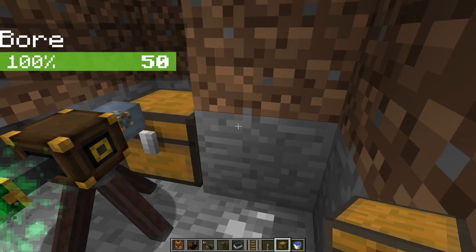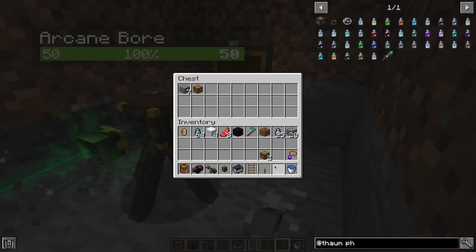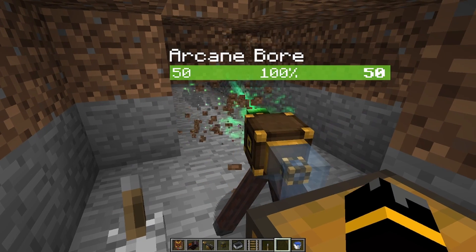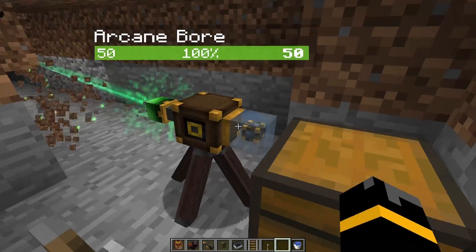If you have a chest behind it, it'll start putting those items into that chest. It mines in about a six by six in front of it, or an AoE in front of it.